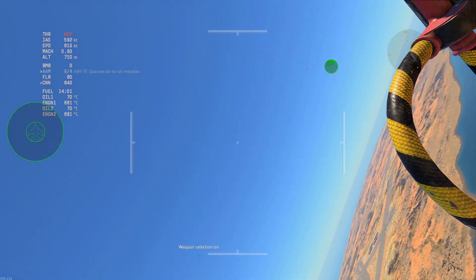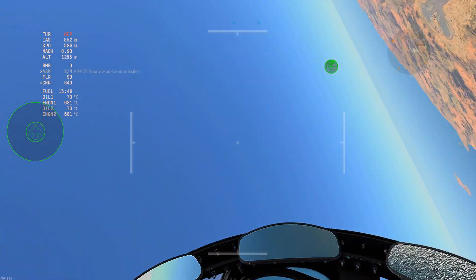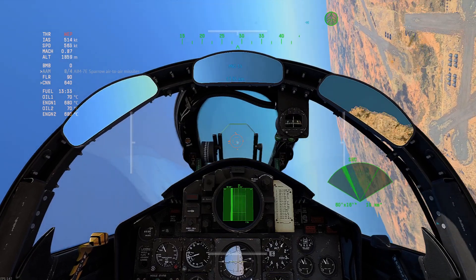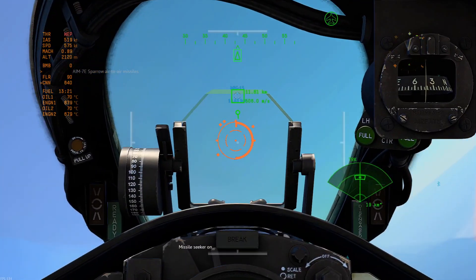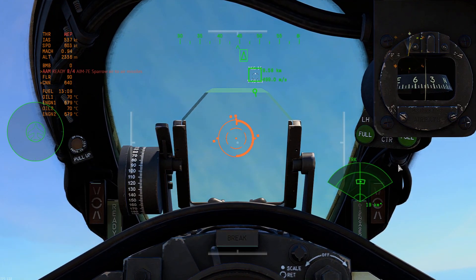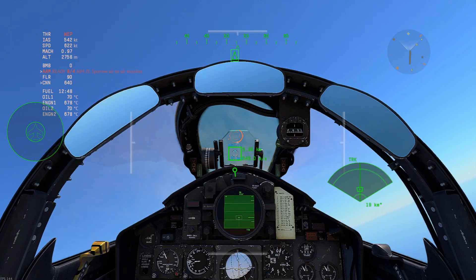Now I believe there was also a distance range for barrel missile launches. So I just lock this plane up, and it's got the range on the outside of the gun sight. As you can see it's a lot thicker now. I think on the real gun sight there were just tabs on the outside, but we don't get that on the American one for some reason.